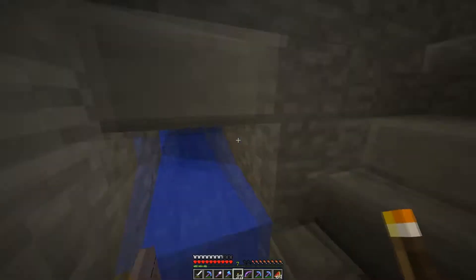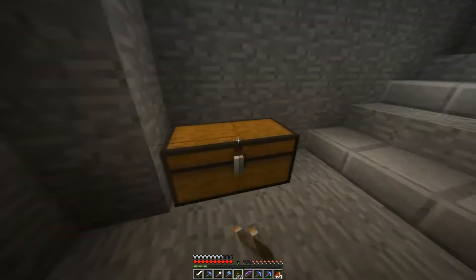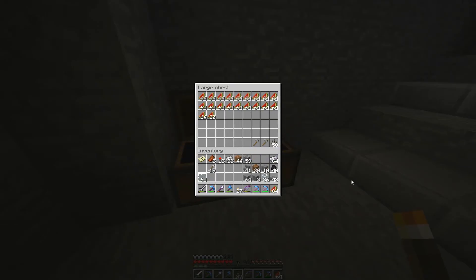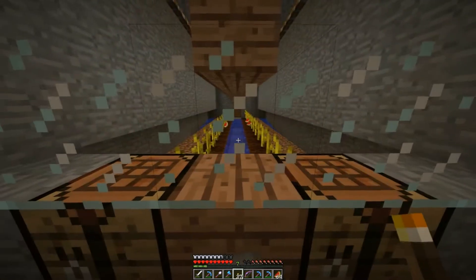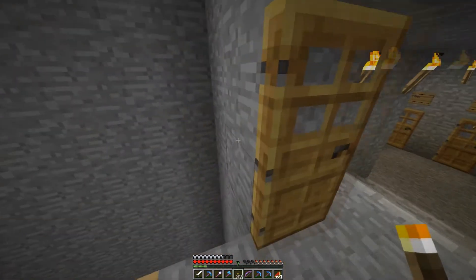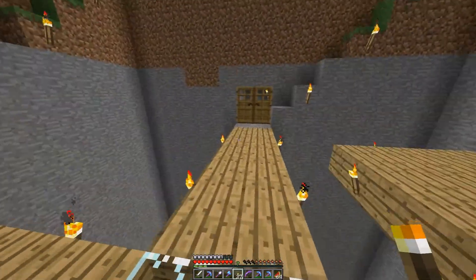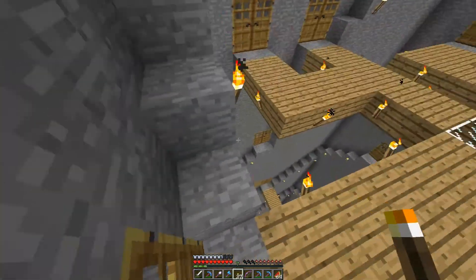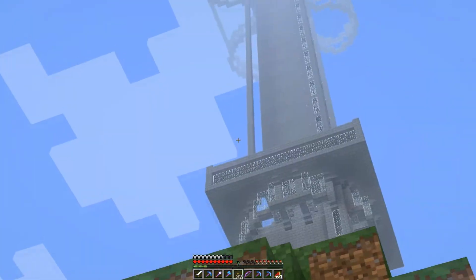So now I have two and a half stacks. I like to keep one stack and put the rest in the chest so I have some food supply. The melons grow back and you can just come back later on and push the button again. Thanks for watching — the tutorial will come up soon, check the description and video responses. This is Tomis, see you.